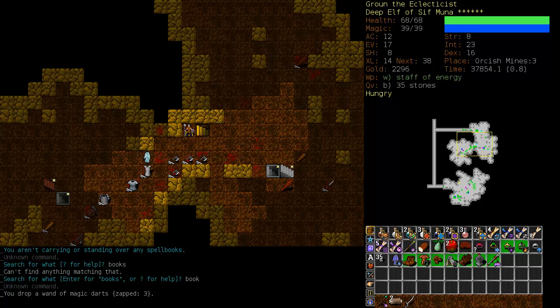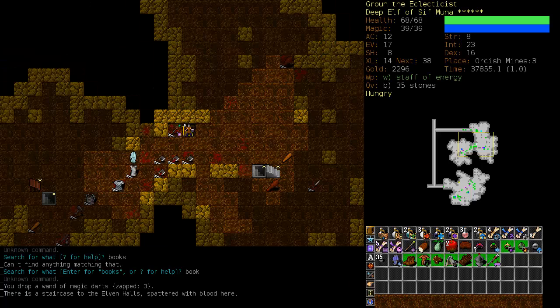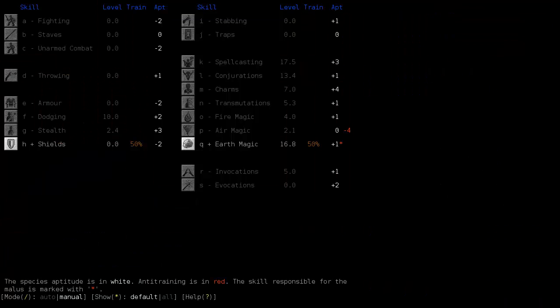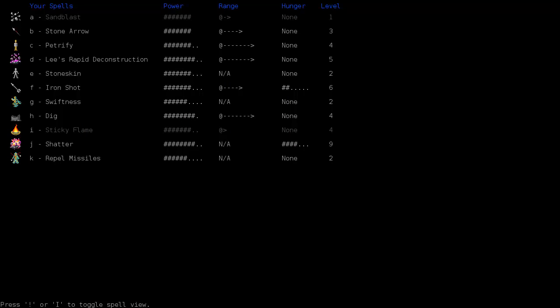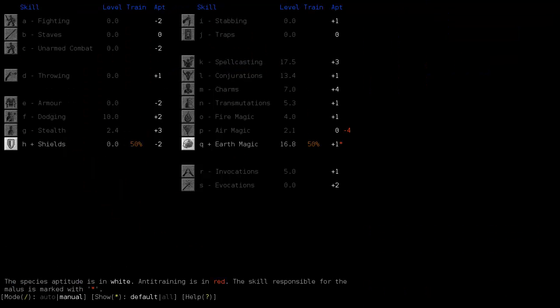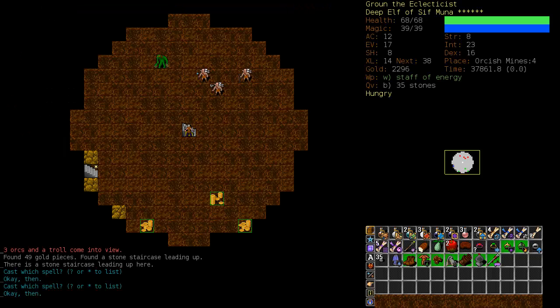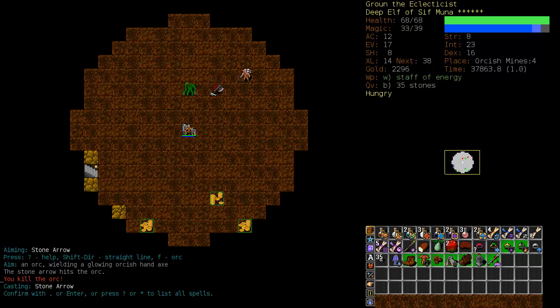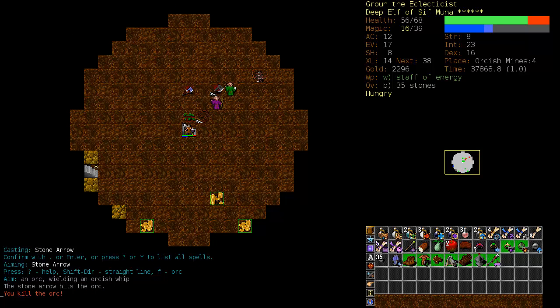Let's drop the Wand of Magic Darts and check out the dungeon overview. We've done one level of Elf and all of the Lair. We haven't completed the Orcish Mines, so let's hope we find something down on the fourth level. Let's check our training — we're training shields; we got ourselves a buckler recently. Spell failure for Ironshot, still a little bit of hunger associated with it, and the power needs to go up quite a bit. Our earth training needs to go up, especially for Shatter. I think that's pretty much the goal of this run — to get Shatter up and running.